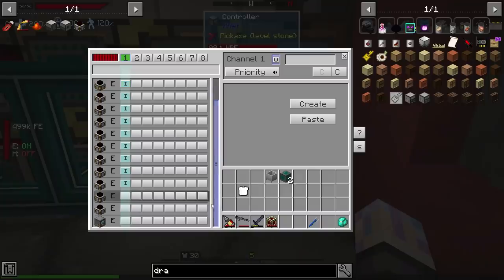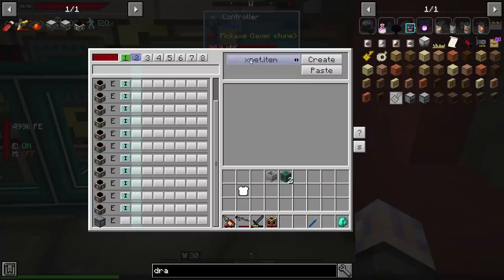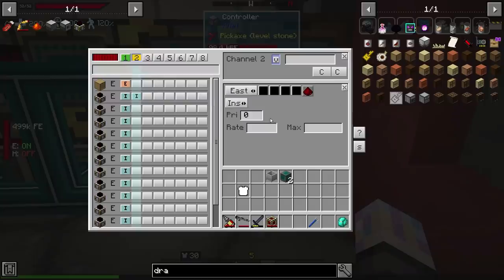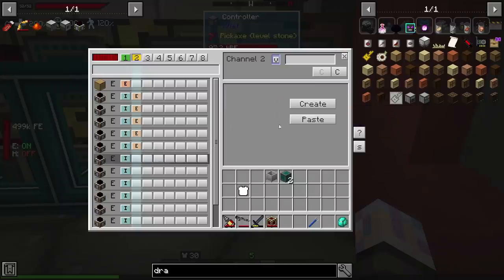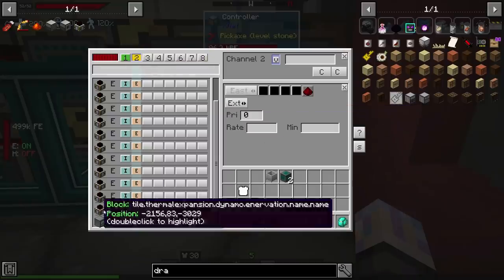I'll paste those settings to the remaining connectors so they're all configured the same way. Then for the dynamos I need a power channel — XNet Energy. Create a second set of channels, then set Extract on this one and copy-paste it to all the dynamos. This paste setting is great. You can also copy a whole channel to the clipboard and paste that later on too, which is pretty sweet.